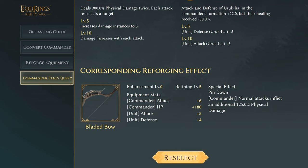Next we have Lurt, who is actually a very good commander in the new version. His equipment increases the commander's attack by six and HP of 180, with unit attack and defense of five and four. The special effect Pin Down: the commander's normal attacks inflict an additional 125% physical damage. That's going to work really well with Lurt's skills, which already do a lot of physical damage.